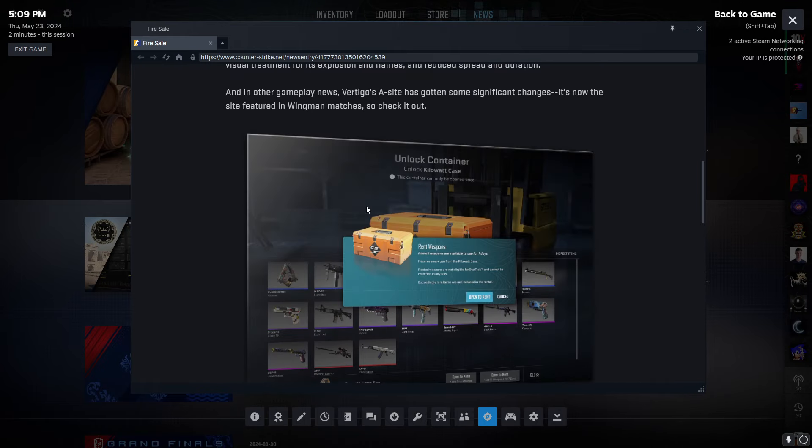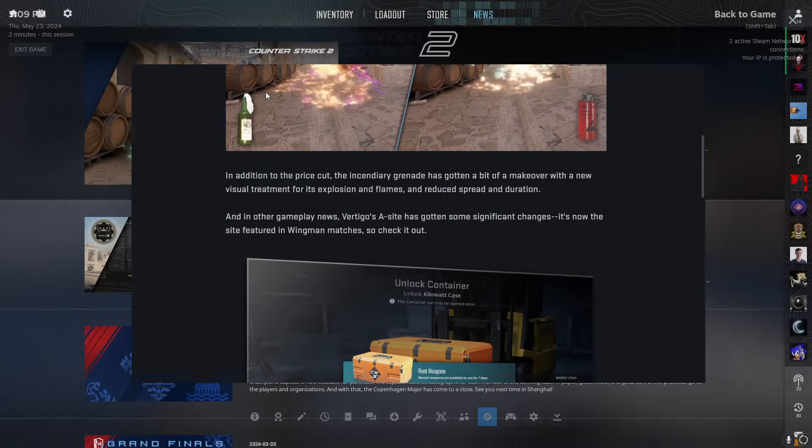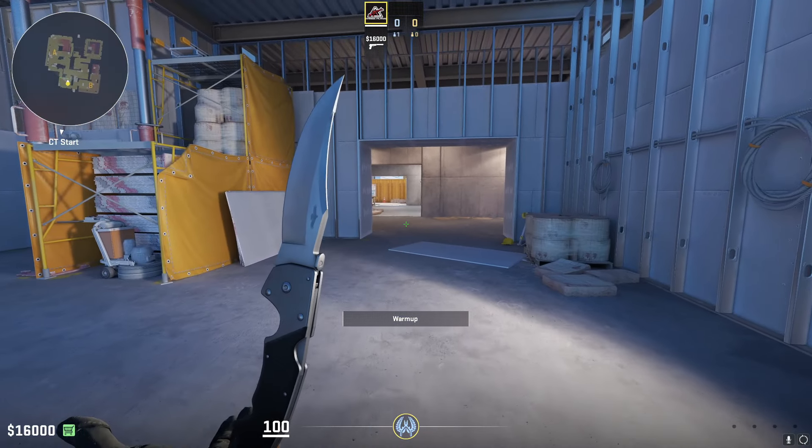Other changes — just some basic stuff. They made chicken smaller, added demo playback features. And Vertigo's A-Site has gotten a makeover, so let's go ahead and check that out.